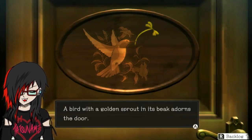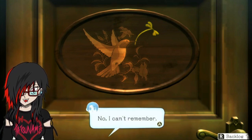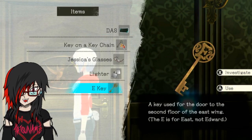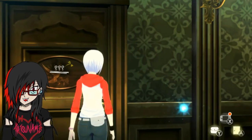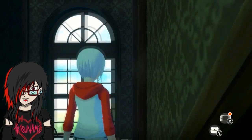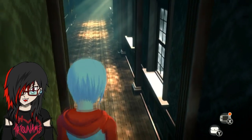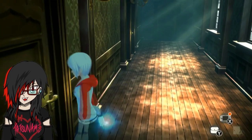What about this room? A bird with a golden sprout in its beak adorns the door. It's locked, it won't open up. Can we use the E key? I'm guessing the E key's already done for, right? E key - nope, it can't be used yet. So it's not that either. There is still more - I guess there's another set of stairs. The camera angle's a little hard to see, but this one does open. Cool, let's take a look then.